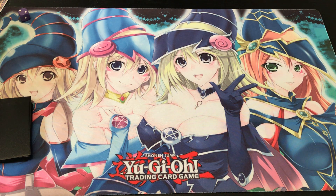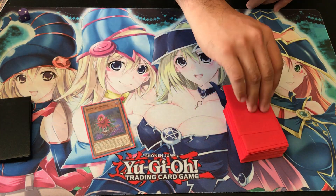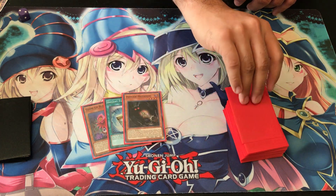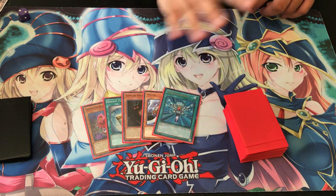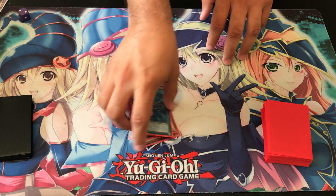Some of my cards were upside down apparently, so let me fix that. Alright, that should be good now. So let's see what our opening hand looks like. Alright: Glow Bloom — not bad; Instant Fusion — that's actually pretty good; Danger! Mothman; Mizuki; and lastly Monster Reborn. Okay, this is actually a pretty good hand overall and there's quite a bit we can do with it.